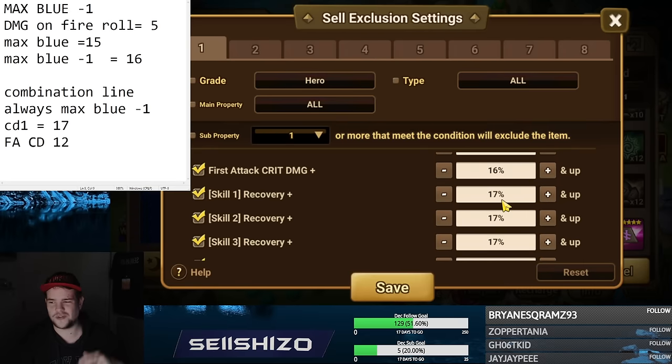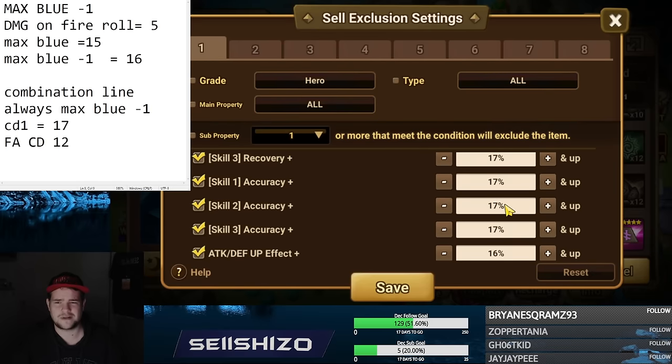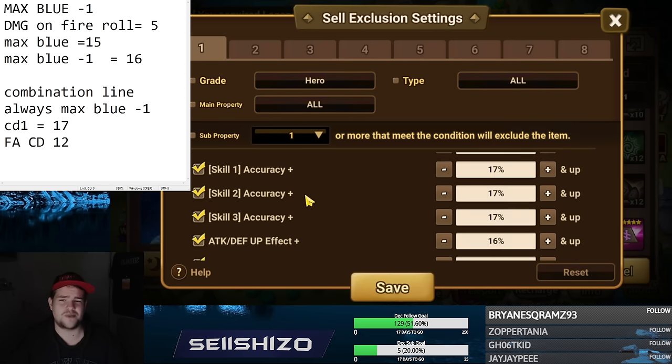Recovery is slightly different. A lot of units that you do recover on tend to recover hard on one skill and not too much on others, with a few exceptions like Lulu. Those have more situations where combination lines become interesting. I could say for recovery skill three I want to go high, like 20 plus. Same for accuracy — most of the time you just want that one unit with high accuracy on skill three. But there are some combination lines. For example on Oliver, if you make him 75 accuracy, you kind of want that 10-10-10 line, which you'd always exclude at high settings.